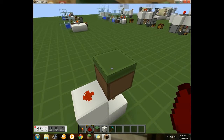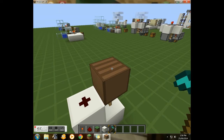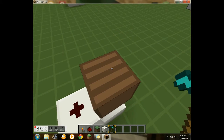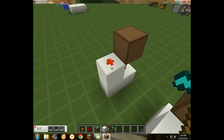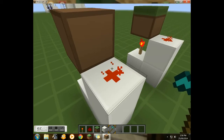Now, how this works is: when you hoe the piece of dirt, it becomes a transparent block, thus stopping the signal. But if it's not hoed, it is classified as a full block, and then the signal will occur. By the way, to take a signal out of this hidden lock, you will take it out of this piece of redstone.